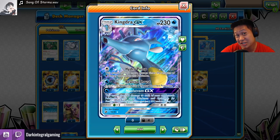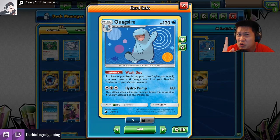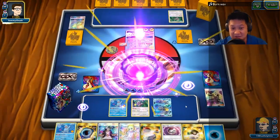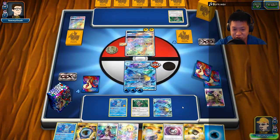There is a combo between KingdraGX and Quagsire. Let me show you a clip. Mountain down a bit, so that's good. 100 damage. So let's pull up the combo right now, what you're supposed to see.